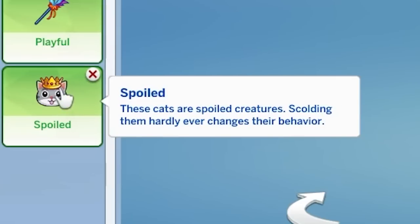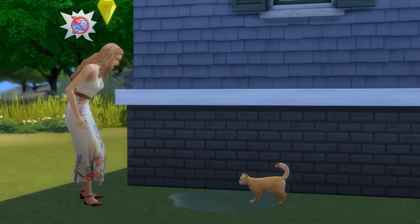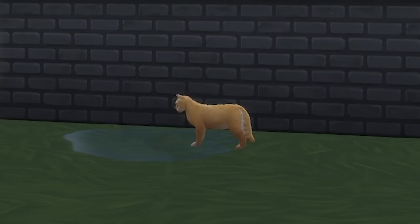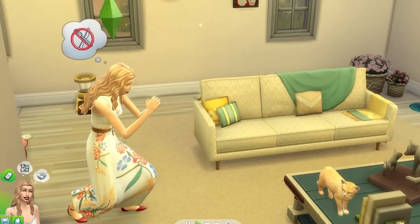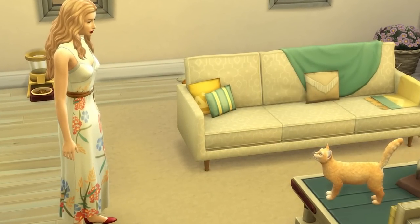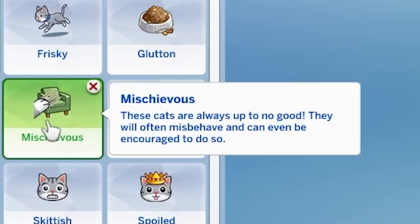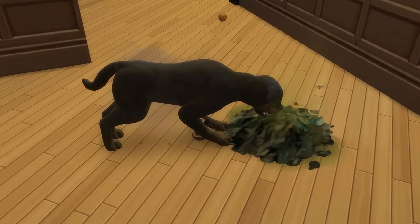For dogs with the stubborn trait and cats with the spoiled trait, they'll be a bit harder to train as scolding them will almost always fail, meaning you're better off trying your luck at lecturing them. They will sometimes also have the option where you can beg them to stop misbehaving, and if successful, this will help to train out a misbehavior. Also note that dogs with the troublemaker trait and cats with the mischievous trait will misbehave more often, so avoid these if you're looking for good behavior.